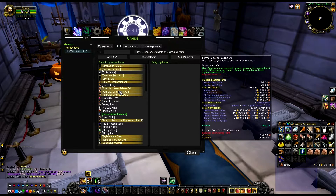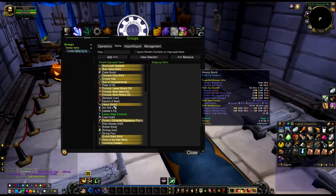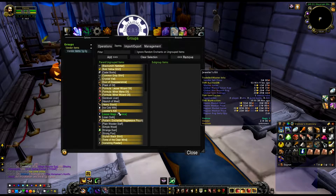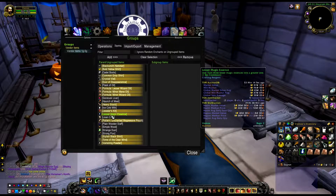There are also two formulas and one pattern that you get from the enchanting vendor. They can sell - they're probably not going to be fast sellers but they will sell eventually, so you can put them on for only a couple of silvers. Heavy stock you can buy from the engineering vendor. Jeweler's kit from the jewelcrafting vendor. Lesser magic essence - you can buy two of those from the enchanting vendor for a couple of silvers, but if you post them on the auction house they sell for a couple of gold.